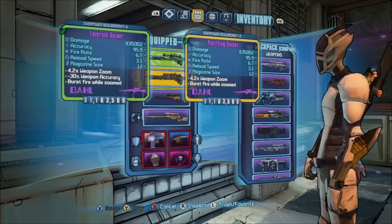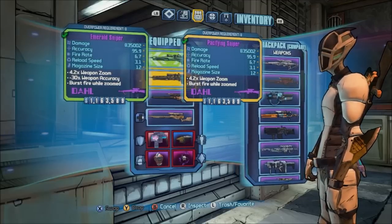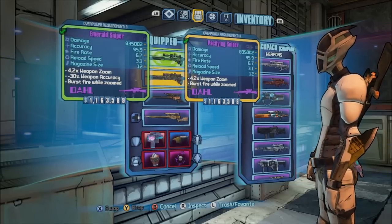I'll be showing you how to get these gemstone weapons from Queen Butt Stallion in the fourth DLC, Tiny Tina's Assault on Dragon's Keep, after this. But first I wanted to go over the only difference between these two guns, other than the skin.